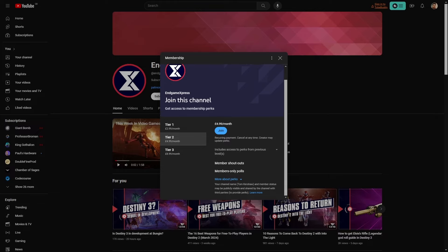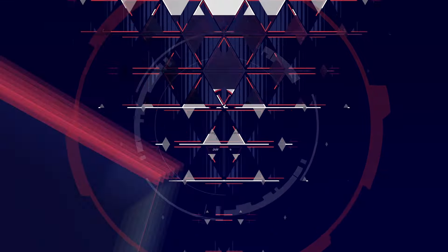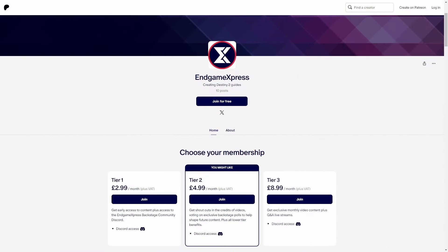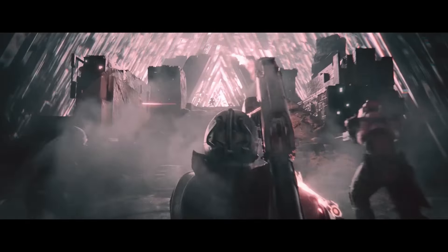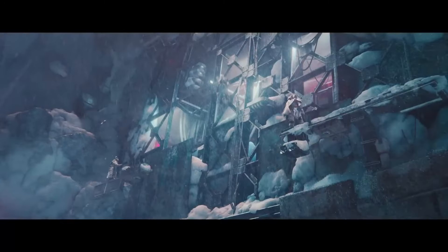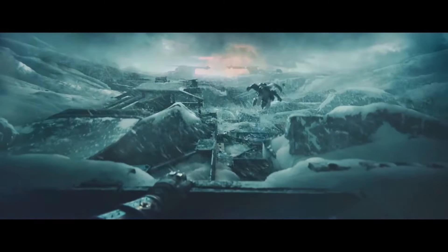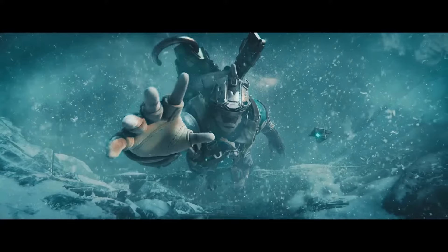In Tier 2 at $4.99, you'll get shoutouts in the credits of videos, access to community polls, and help shape the content. For Tier 3 at $8.99, you'll get access to exclusive community videos and exclusive live streams as well. The core content on Endgame Express is always going to be free, but if you want to go above and beyond and support Endgame Express, you can get access to Endgame Express Backstage through Patreon or YouTube membership.